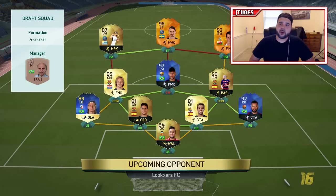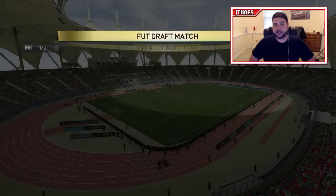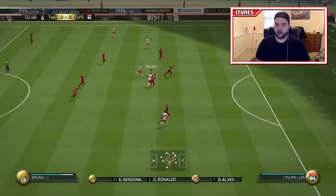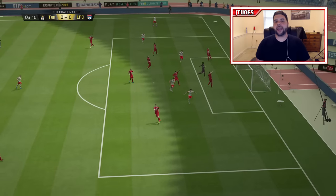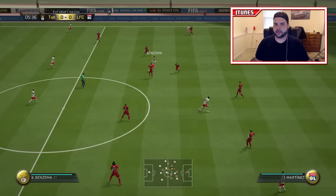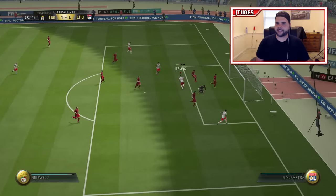We didn't draft that many great players but let's see what we can do with this team. Hopefully we can make it to the final and pack something amazing. Here we go — going up against a 4-3-3, third variation, 90-rated squad, 97 chemistry. A solid-looking side — lots of La Liga with a bit of Ligue 1, with Ibra and Cavani up front. A little scary, especially with Ibra up there, but we should be able to deal with it.